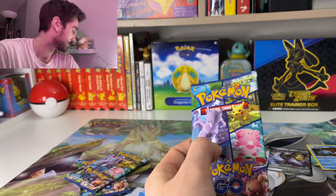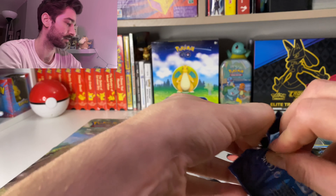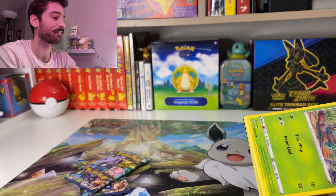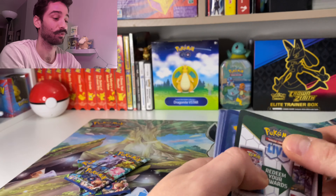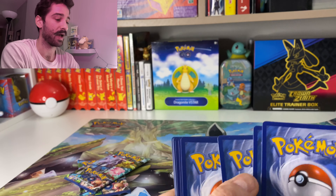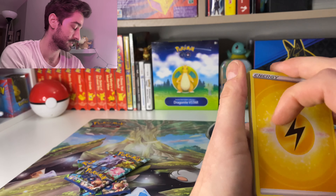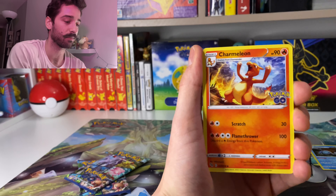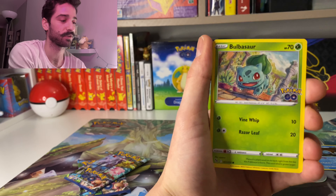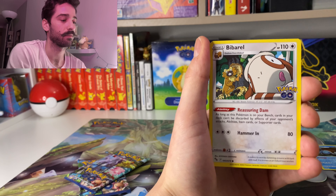Put your Blastoises in the comments. If you're having fun, like the video, subscribe, come hang out. We're definitely going to have some more exciting things to open in the future. Solrock, Egg Incubator, Charmeleon, Onix, Charmander, Bidoof, Wimpod, Pidove, Lunatone Reverse — and a shiny Sylveon rare at the back!